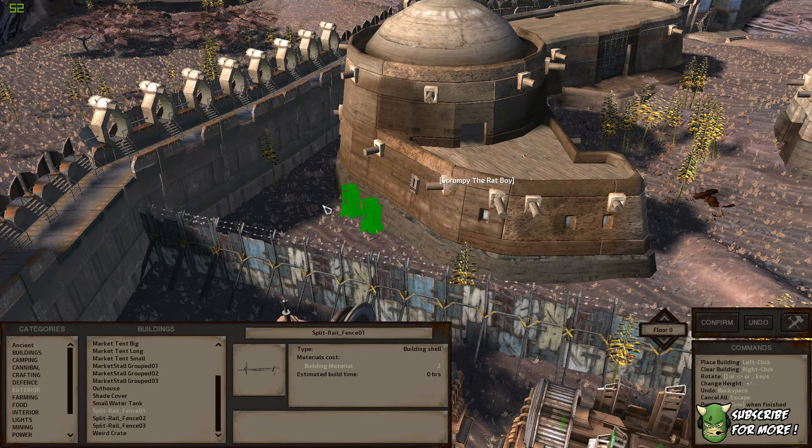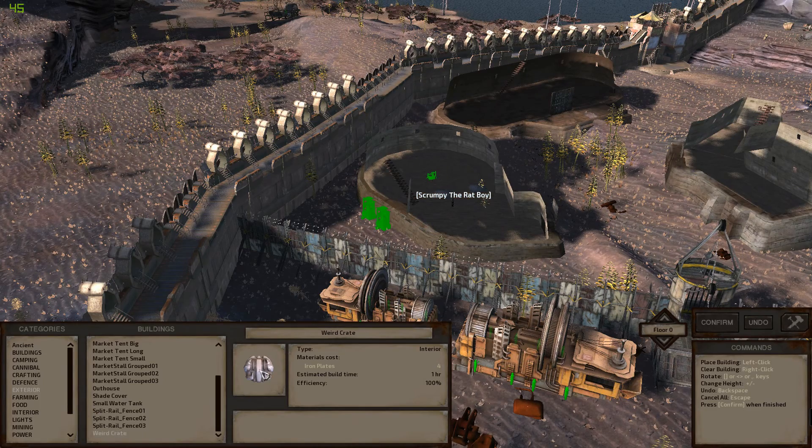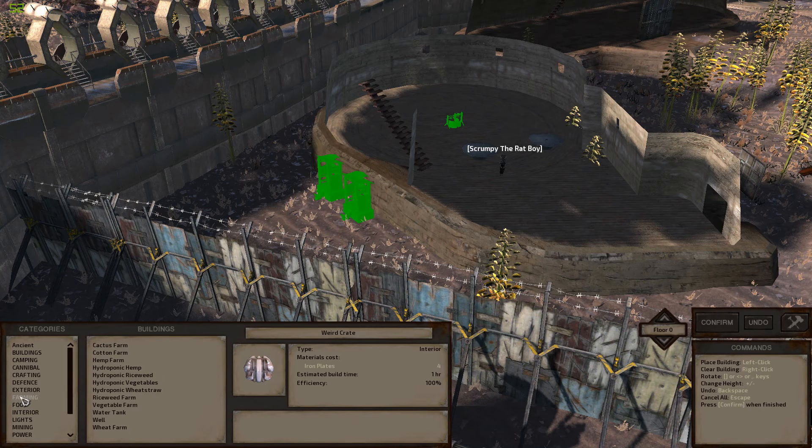There's split rail fencing for outside — that's kind of cool. You can have fences around your buildings or around your fields, maybe, because raptors eat all your stuff. There's also a weird crate — well named, because it's super weird. I've never built one but it is a storage space; it's just strange looking.